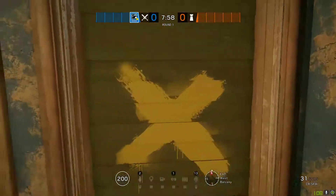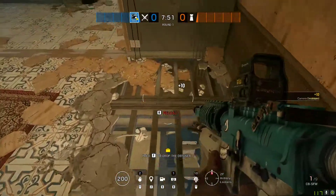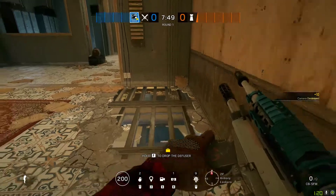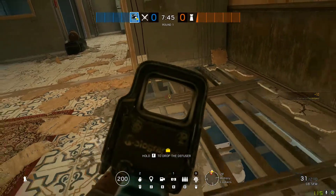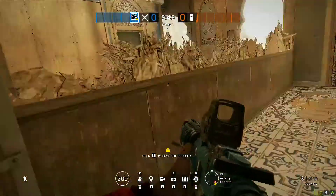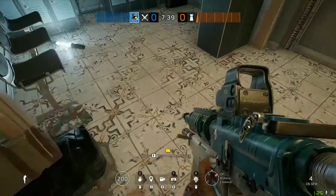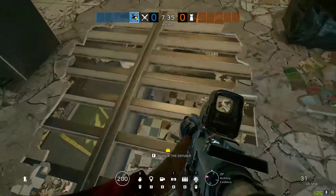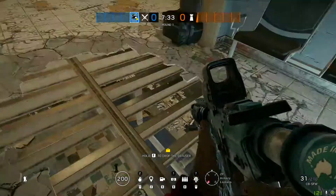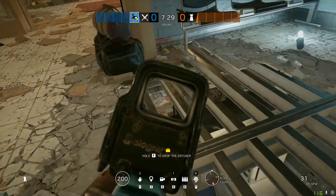What you need to do is open certain floors. A couple of floors you should open are right over here — this allows you to watch the rotate hole from right here, very easy. I would also blow some holes over here so you can watch the window in case you want to plant by the window. You can also watch the rotate here, and you can watch the door.